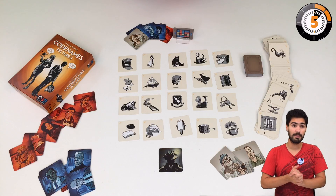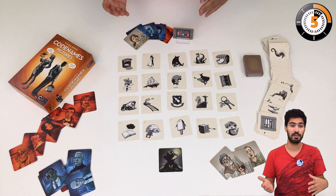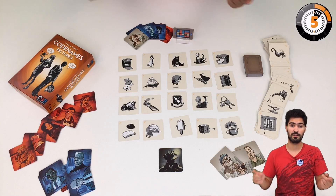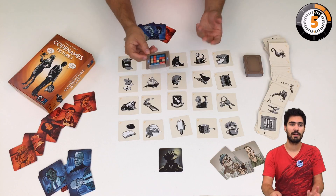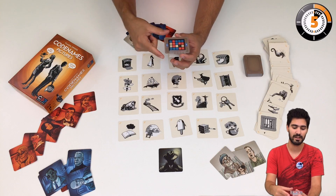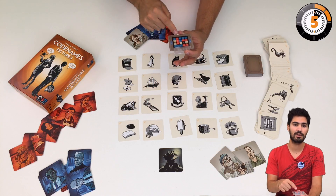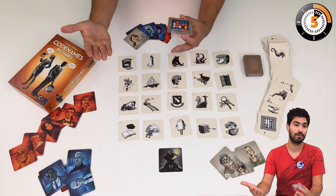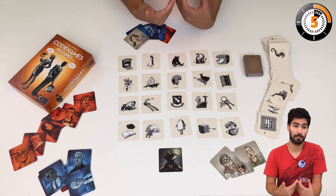In Codenames Pictures, if we play competitive, we have 2 teams: the red team and the blue team. Every team is comprised of a spymaster and agents. Both spymasters will see this card — it's a key card which gives us the key to the grid.